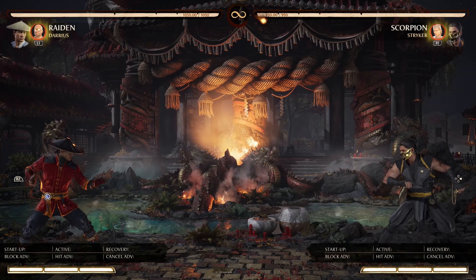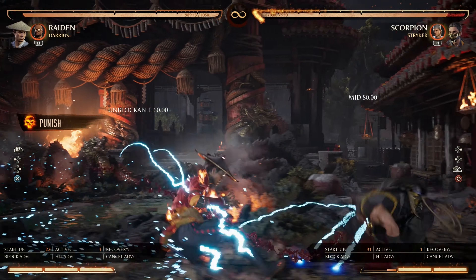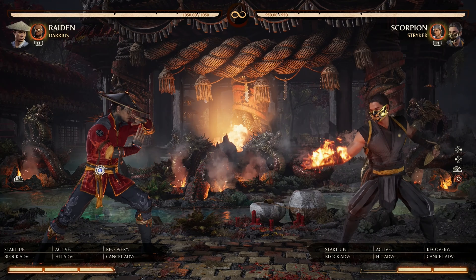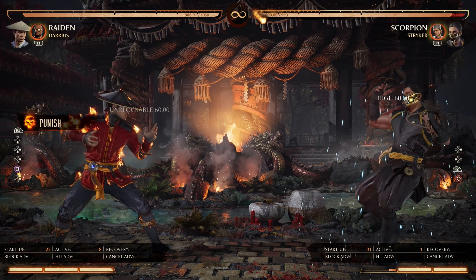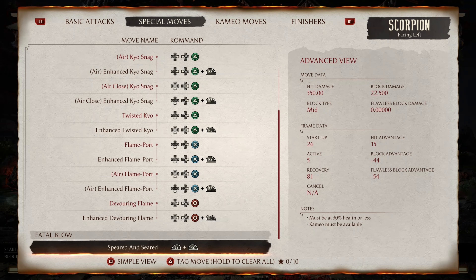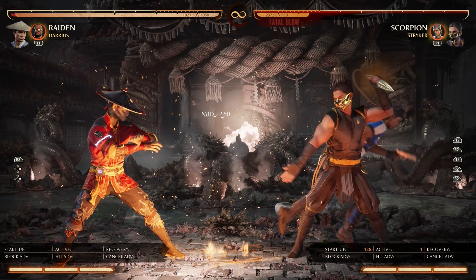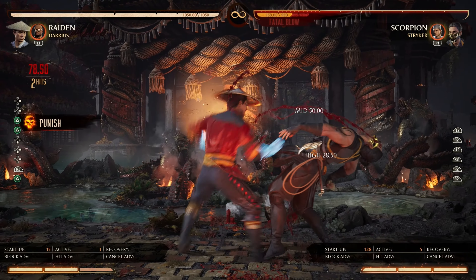Next we have Devouring Flame at negative 38 frames, punishable on block. At close or mid distances, dash cancel to confirm the punish, or use a fast enough reversal. It can also be armored through at far distances. The enhanced version is an unblockable which leaves you with no block stun or hit stun, so you can punish it in multiple ways — dash cancel at mid or close distances, use a reversal, or use any special once you're within range of Scorpion.